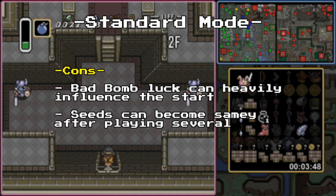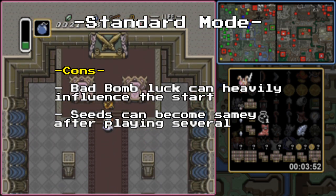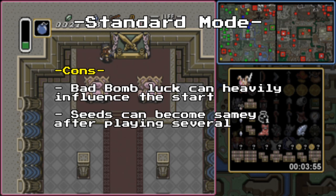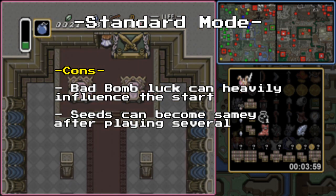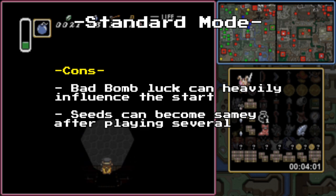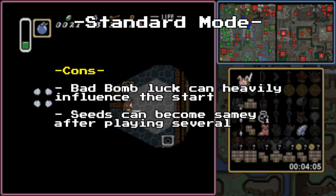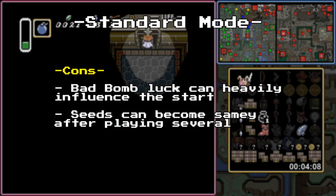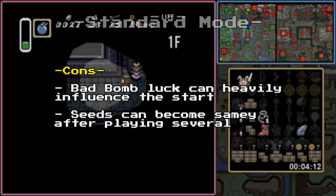The cons, however: the final three chests of the sewers may be inaccessible if you do not receive a bomb or the Pegasus Boots during the Hyrule Castle portion, leading to the possibility that you have to come back and run through the sewers a second time to obtain these. The simplicity of the mode is a double-edged sword, and seeds may lack variety after several have been played. This samey feel partially defeats the purpose of a randomizer to begin with.